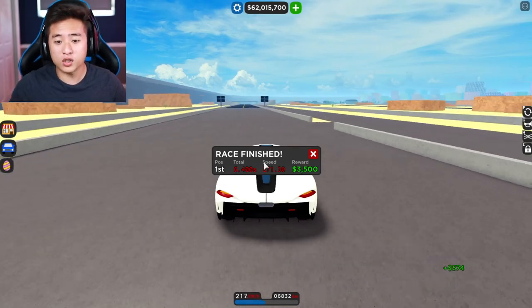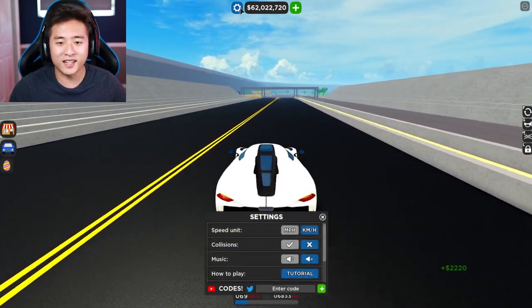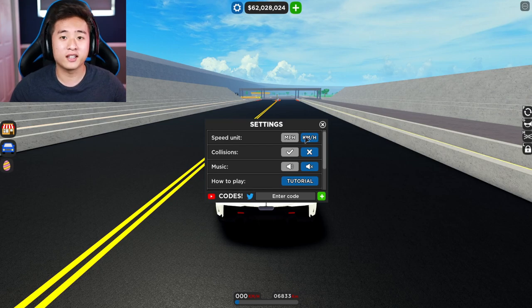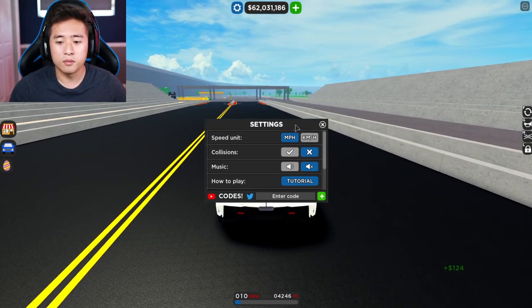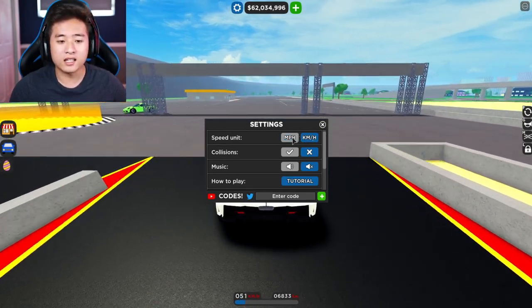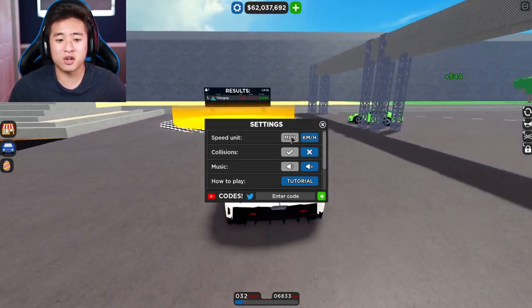And if you guys looked at the bottom, you can even rewind this video — we hit like three something. And guys, that's because this thing does not make you any faster. This is just a different measurement of speed. It's a different unit. So this thing is exactly the same, but they just measure it differently. Around the world it's different, guys. In the U.S., we measure miles per hour. And I believe other countries measure in kilometers per hour. It's not that the car goes a lot faster — it's just a different unit, guys. You're going the same exact speed.